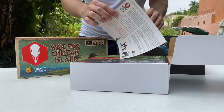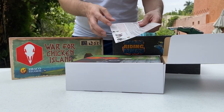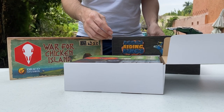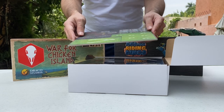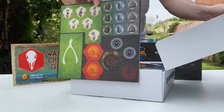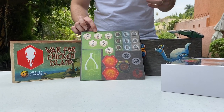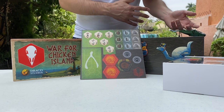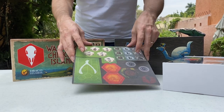The first thing you will see is a letter from the team to you with some important stuff to remember about these stretch goals. For example, you asked for fifth player Kickstarter components, and we said the game wasn't balanced for five players but for four — but the campaign did so well, why not?